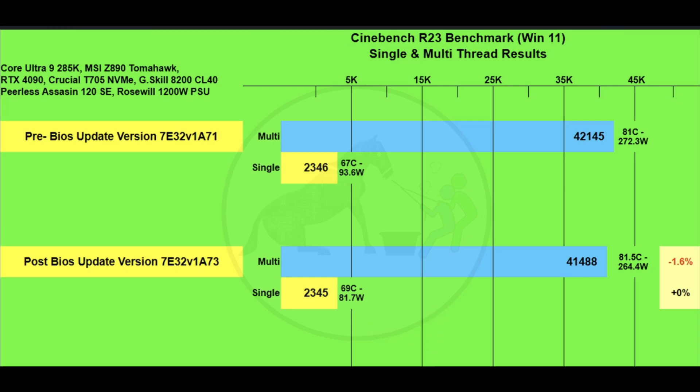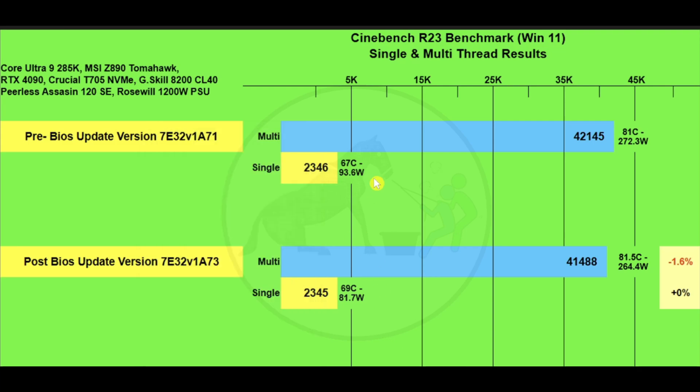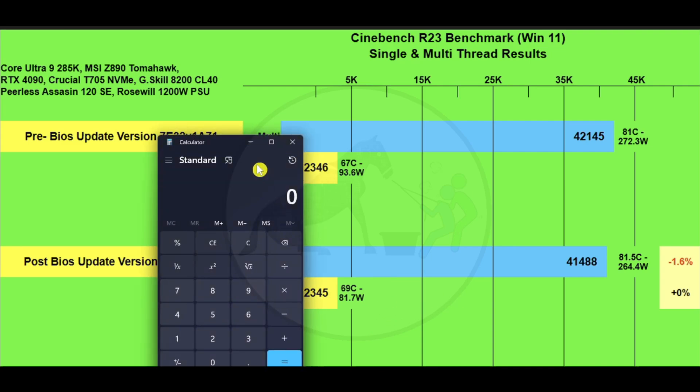Doing the math: that's about 12.7% lower wattage on single-core and 2.9% lower wattage on multi-core — pretty interesting results.